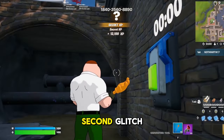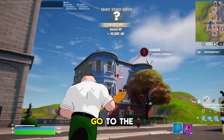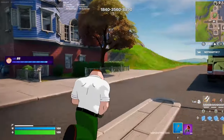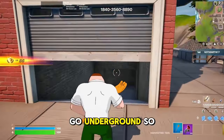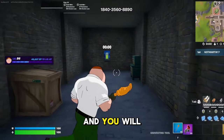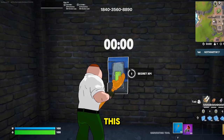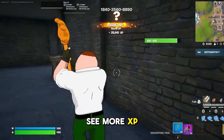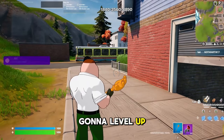Now for the second glitch, go over to this blue house right over here, go to the right side of it. I just leveled up! Go underground — enter this little basement place over here and you will find your second XP button. Go ahead and interact with it, and as you can see more XP is getting added to your account. I think I'm going to level up again.